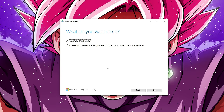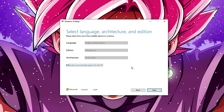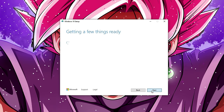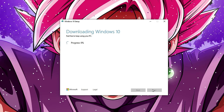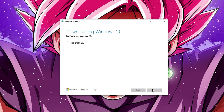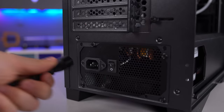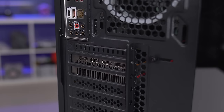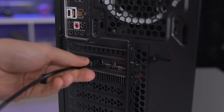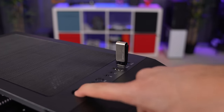On the first page, select the second option to create installation media and hit next. Make sure the language and architecture is correct and hit next again. On the next page, select USB flash drive, and then select the flash drive that you plugged in. This next part takes anywhere from 10 to 30 minutes depending on your internet connection. Once the files are downloaded to the USB drive, hit finish and remove the drive from your PC. Take the power cable that came with the power supply and plug it into the back of your PC, and flip the switch so that the straight line is selected. Plug in your keyboard and mouse and connect your monitor to the back of your graphics card with an HDMI cable, at least until we install the drivers. Take the USB drive and plug it into the new PC that you just built, and turn it on.